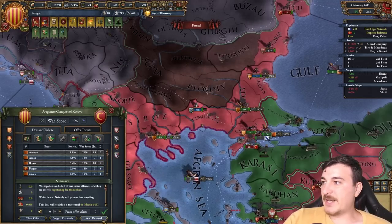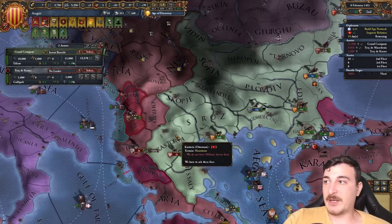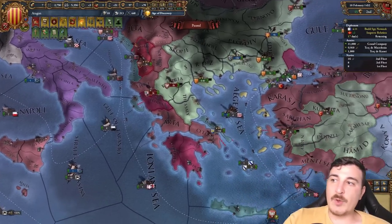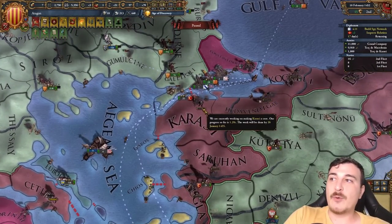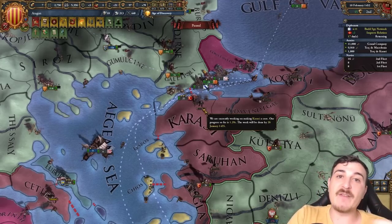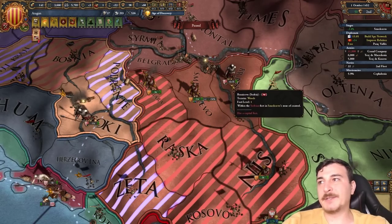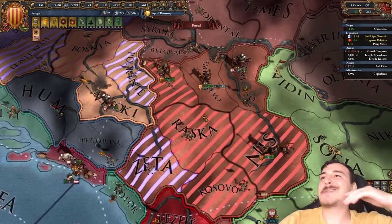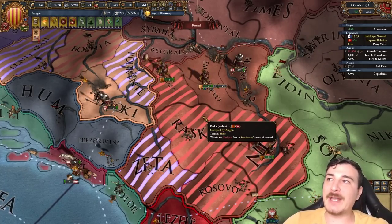At 57-58 war score the Ottomans are willing to peace out, so let's focus 100% on Serbia and company now. We also wanted to do the peace deal quickly because we cannot core provinces when we're at war with a nation that has cores on those provinces — since the Ottomans have cores on these lands, we were not able to core them up. And of course the Hungarians attacked the Serbs while I wasn't looking — why not attack since Aragon took care of their army — and snagged the land!